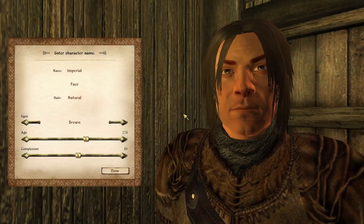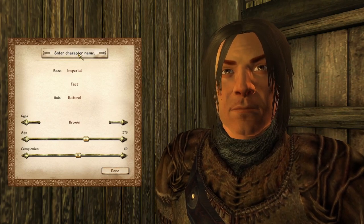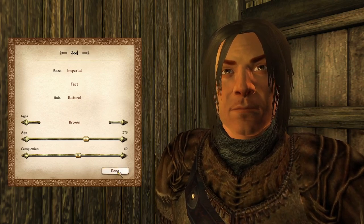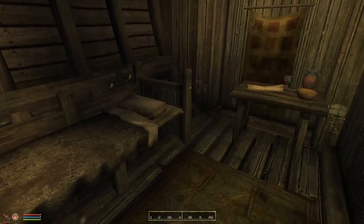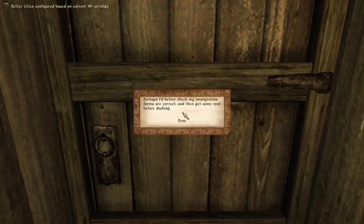So this is a mod called Alternative Start Arrive by Ship. As before, the first thing you do is create a very basic character — just a race and a name really. But now we find ourselves in a room on a boat. If we try and exit the room, it tells us we've got to check our immigration forms and then get some rest.